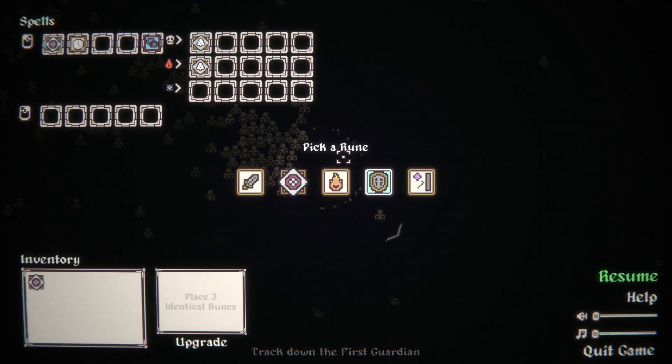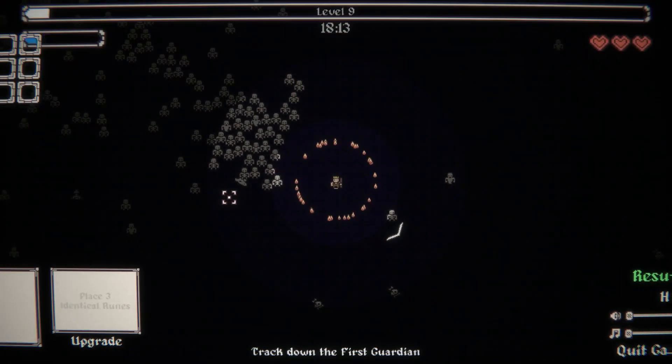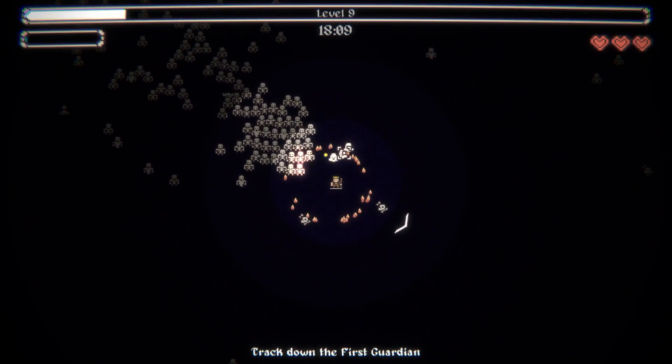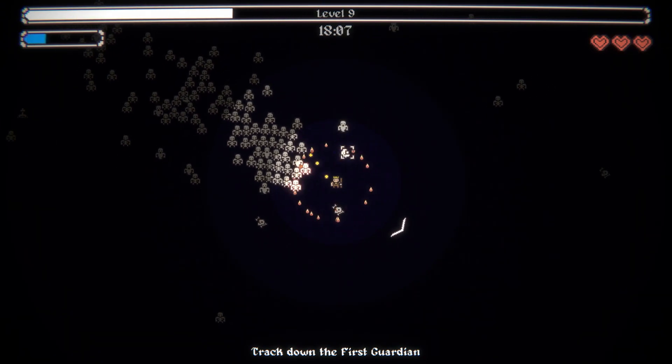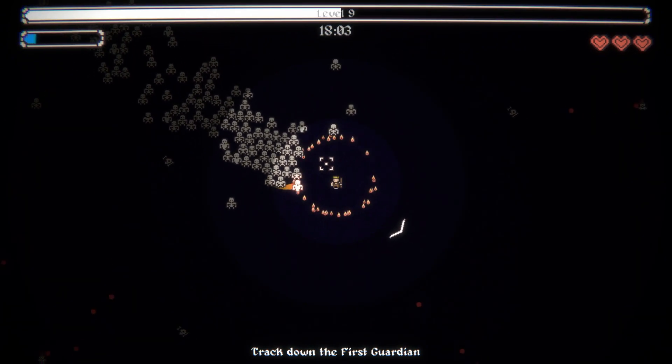We're just gonna try and do a bunch of damage. There's the burn - because now whenever we burn, we summon ghost. Oh interesting - it actually summons ghost from my cursor.